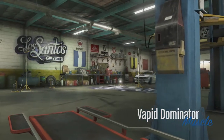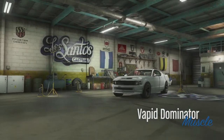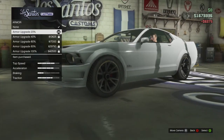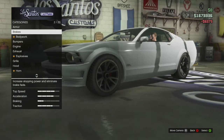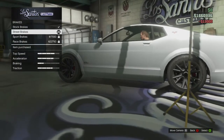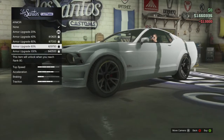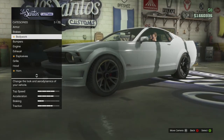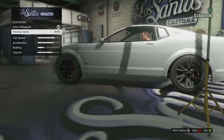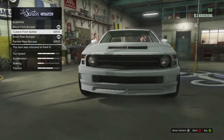So basically, you want to grab like a Dominator — looks like a Mustang. This is usually what I like to grab, because when you upgrade everything you get about 100 grand. For me, since I'm such a low level, I'll get about 70-something grand. Obviously if you had better upgrades, the more money you're going to get. So with me, I'm going to get about maybe 73 grand or something like that.